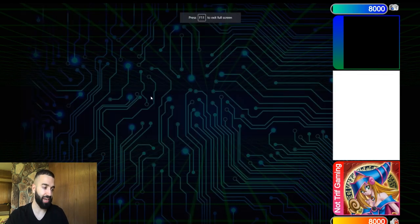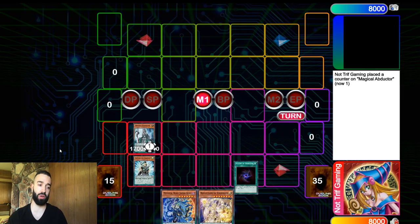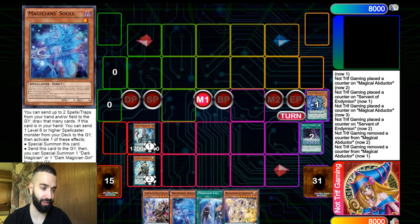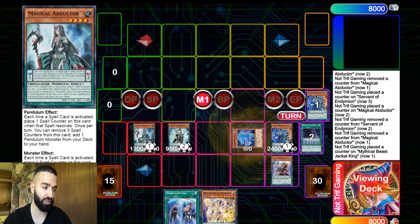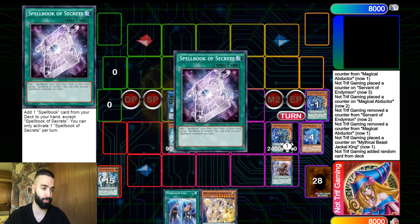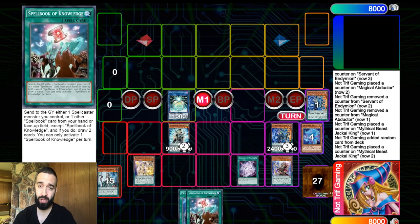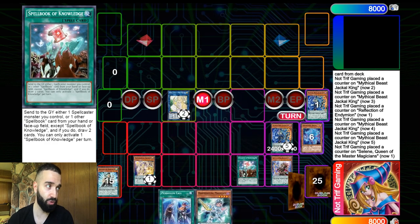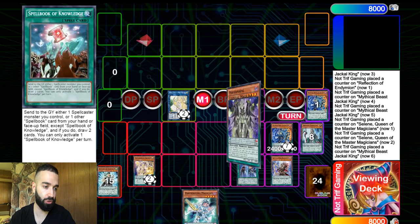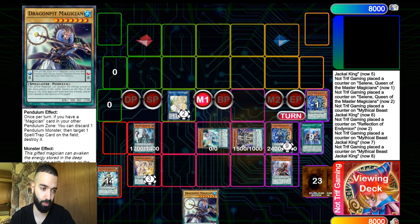Now you get the gist of the deck. This is Replay 2 — it's not as good of a hand, but it's going to showcase why Magician Souls is pretty good. What Souls does here is allow us to get a free monster from the Abductor, a free extender, and a free sending of a card. It's not mandatory but it's very good. You're also going to see the power of Pendulum Call — the magicians with this deck synergize amazingly. We use Selene to special back the Blue Boy in a cool way.